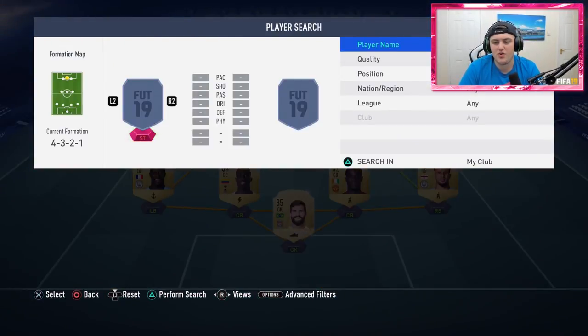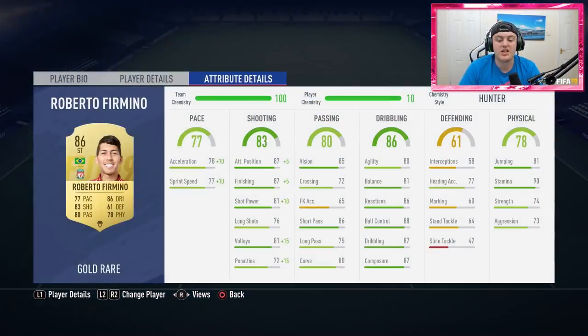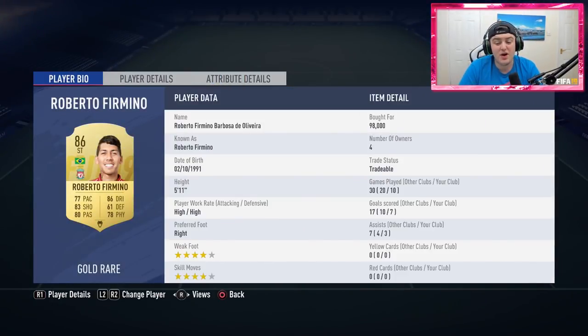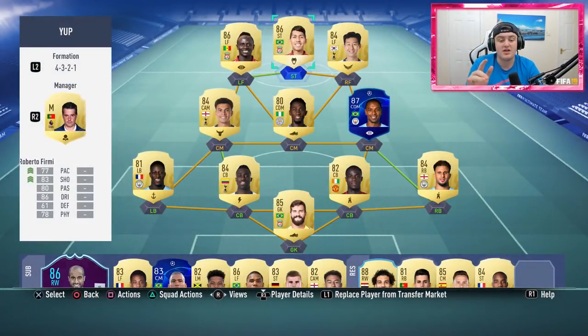Up top to finish off the squad, we have Roberto Firmino — Mane's Liverpool teammate. He's really good. Do I think he's worth 98,000 coins? Probably not. However, he's still a really solid player with really good in-game stats. But this is what the squad looks like when it starts out — I rarely keep it at this formation.